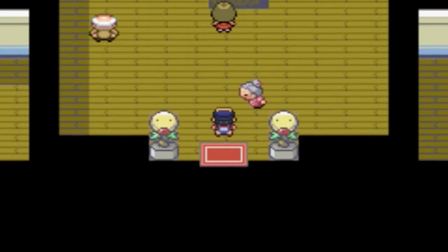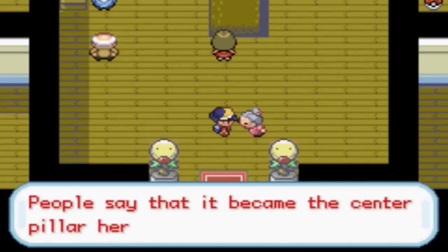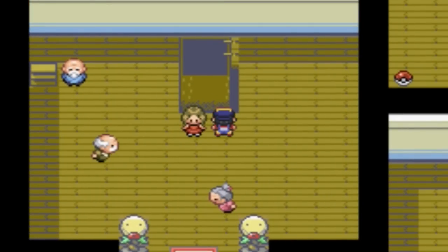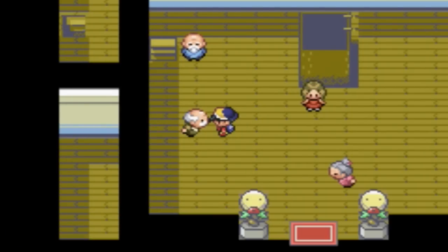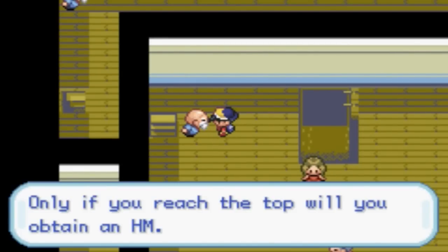Here we are in Sprout Tower. A Bellsprout over 100 feet tall — people say that it became the center pillar here. See the pillar shaking? People are training upstairs. It's not even moving. Sprout Tower was built long ago as a place for Pokemon training. Only if you reach the top will you obtain an HM.